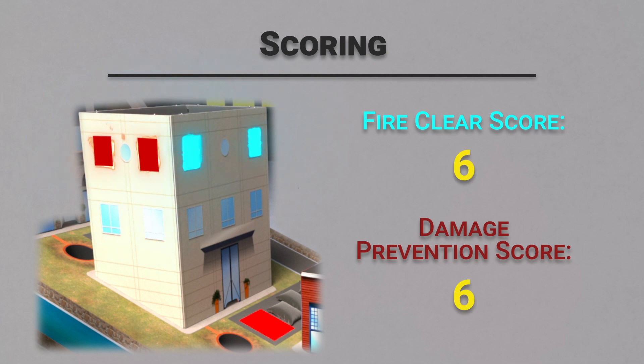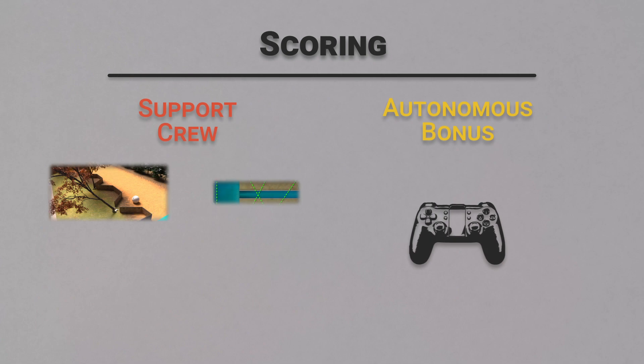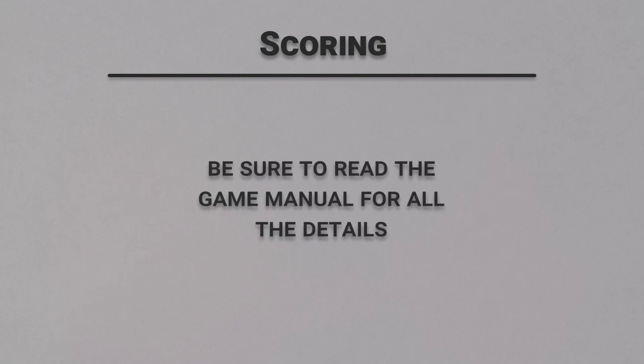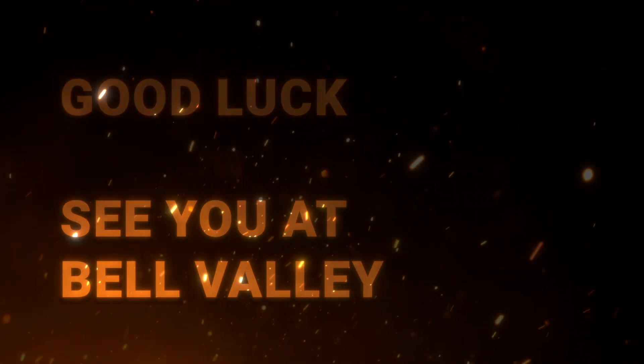Before being touched by fire, a building has a perfect damage prevention score of 8. But once those points are lost to the fire, they cannot be won back. Teams can also receive points for completing support crew actions and bonuses for using autonomous programming. Be sure to read the game manual for all the details. Good luck, and we'll see you at Bell Valley.